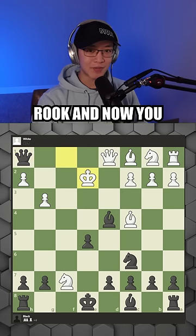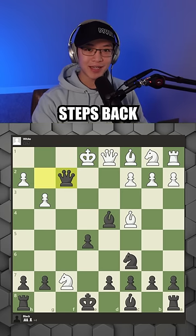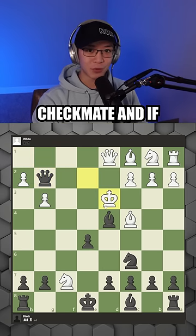And now you play queen to g2. If the king steps back, queen to f2 is checkmate, and if the king comes forward, pawn to e4 is checkmate.